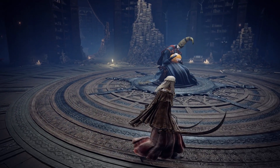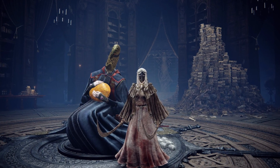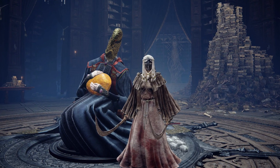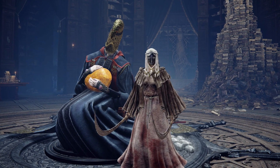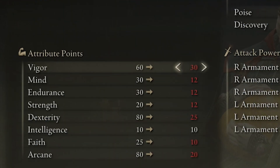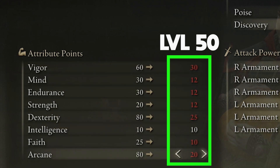In all of my build videos I like to show you what these builds look like at different level brackets. I decided to visit Rennala the Moon Queen, which is one of the main bosses in Elden Ring. This boss gives you the ability to respec your attributes, and today I'm going to show you exactly what your attributes would look like depending on your character's level. The main attributes you need to focus on for this build are Vigor, Dexterity, and Arcane.